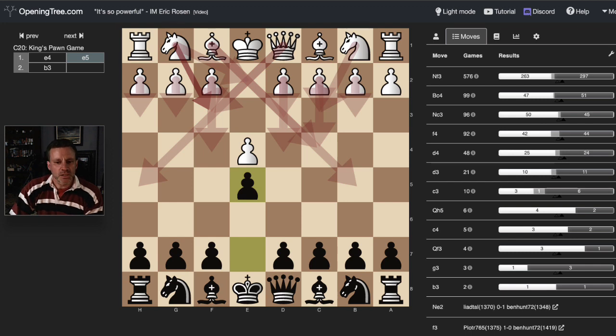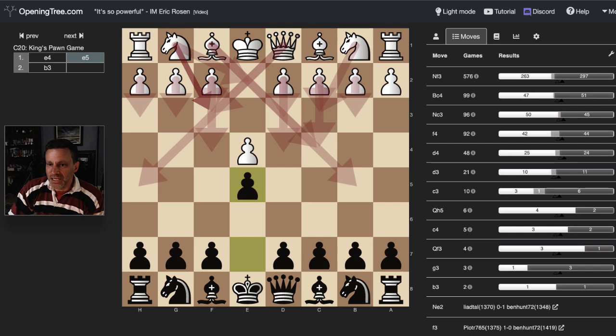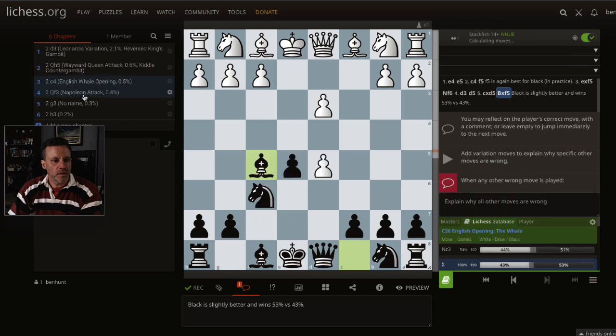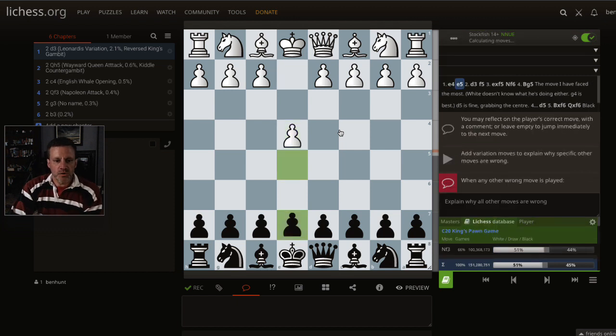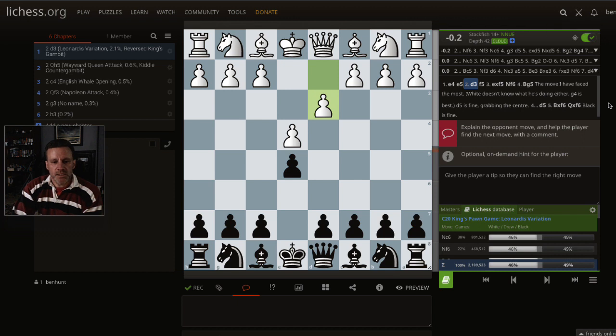Then we start to get into the funky area. We've got d3, c3, Qh5, c4, Qf3, g3, and b3 — all the ones I've seen at least once this year. Let's reset and go through those minor ones in order of how they come. The first one I'd call a sideline is d3 — 2.d3 from white.